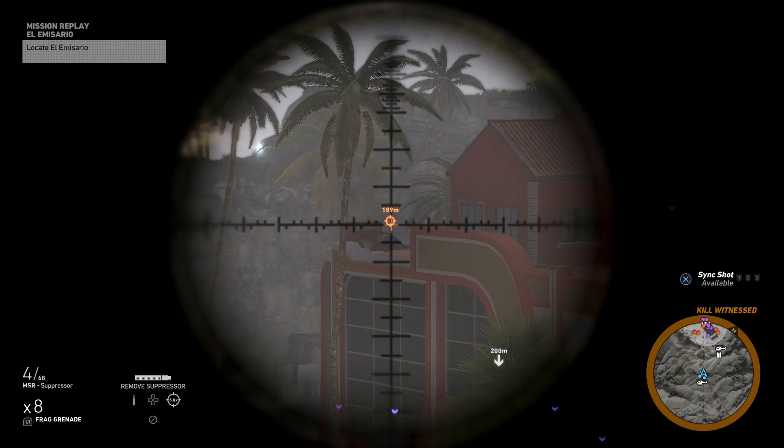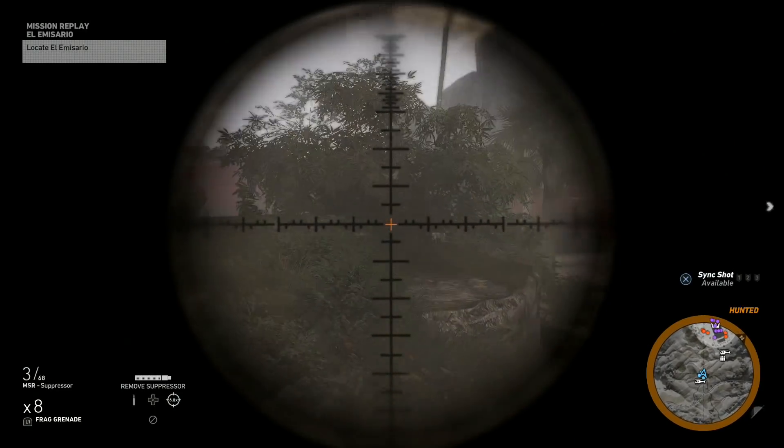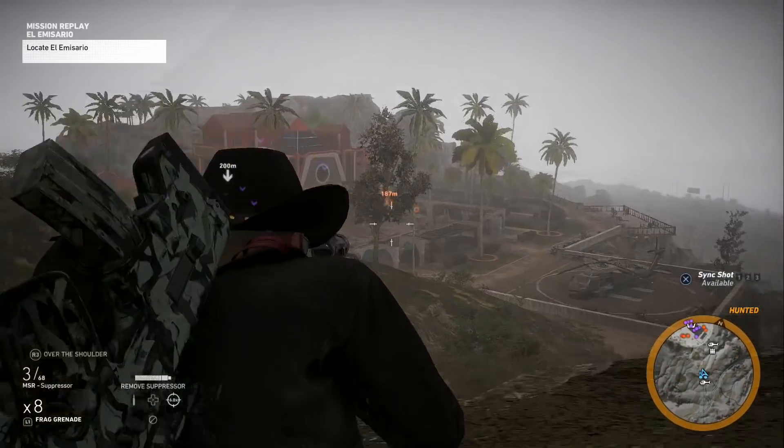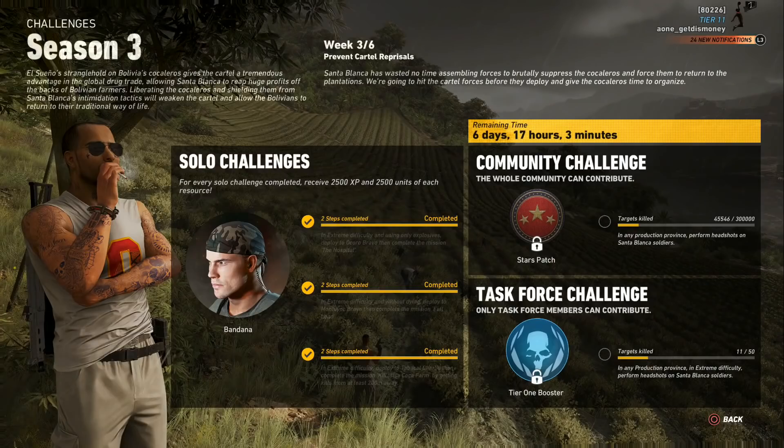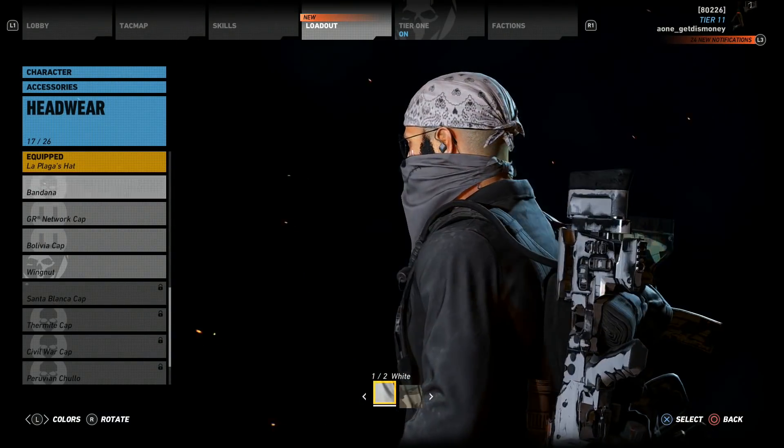That was the method I used for this week's task force and community challenge. Let me know if you know of any other locations that are good for getting Santa Blanca soldier headshots. Once you complete the task force challenge you're going to get the tier one booster. If we're able to complete this week's community challenge we're going to get the stars patch, and once you complete the solo challenges you're going to get a bandana.